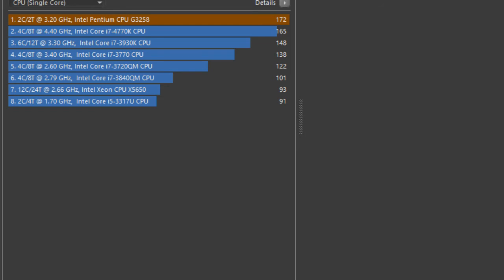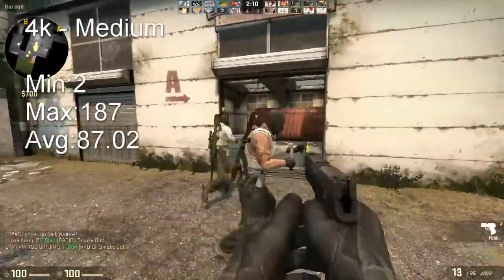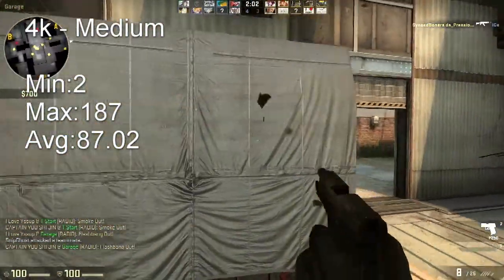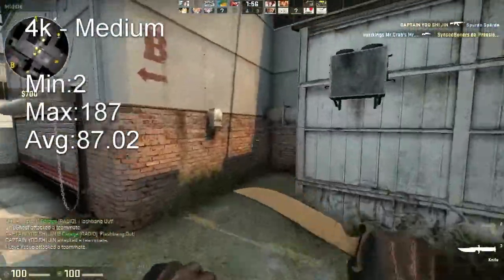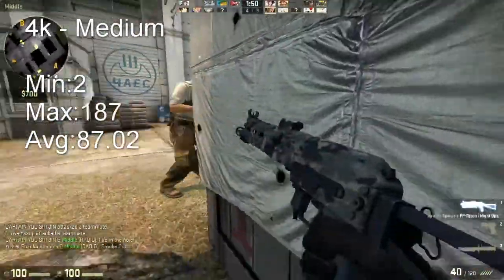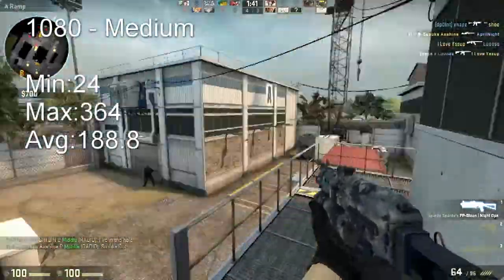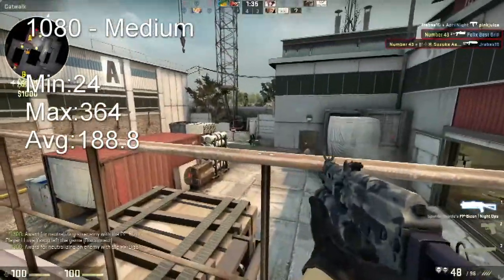Moving on to our first game, we have CSGO. This was running at 4K using the standard CSGO benchmark map from the workshop. We were using the R9 270 as usual and we were getting perfect FPS. Even when you drop down to 1080p, you're going to get huge performance — the CPU's not going to be a bottleneck. This game doesn't use more than two threads, so single-threaded performance makes a massive difference. Even if you have 8 cores but poor single-threaded performance, CSGO will not run as well.